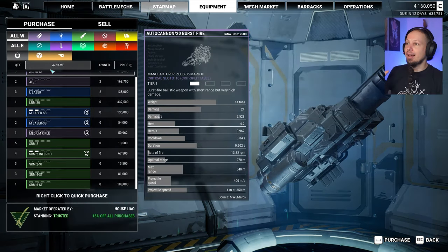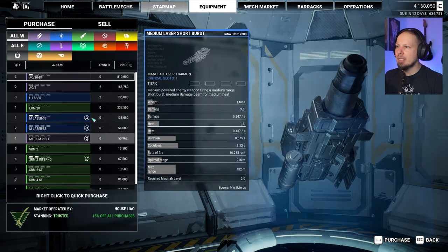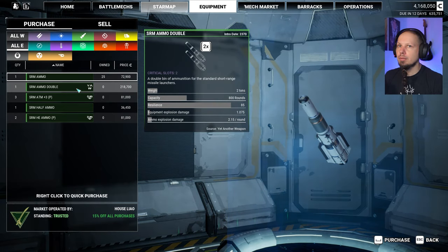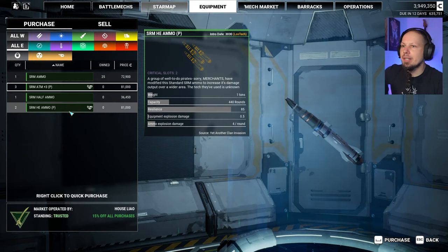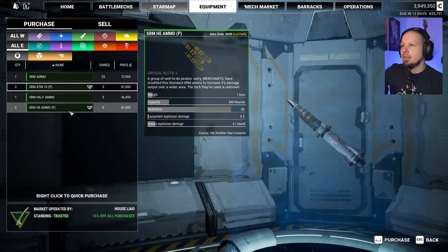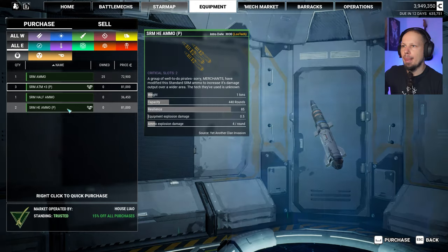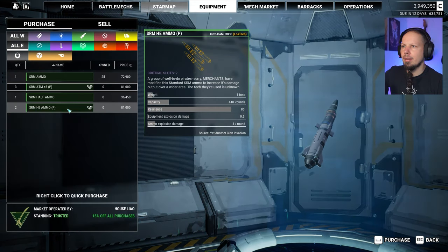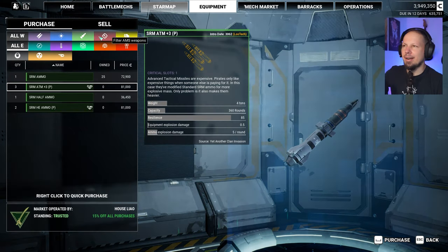First things first — since we are here already, I want to quickly take a look at the weapons and equipment. Double bin of SRM ammo — yeah, that's good, I'll take it. We have high explosives here — it's good. Resets damage but over a wider area. I don't know, I don't care. Let's go back to battlemechs.